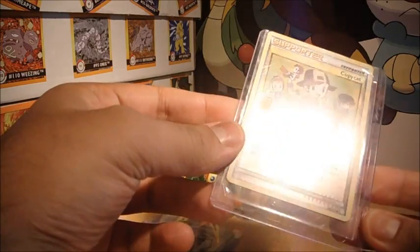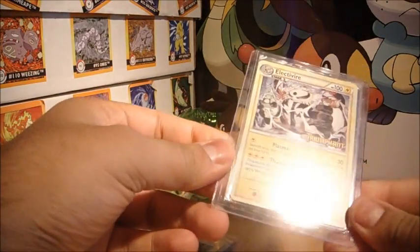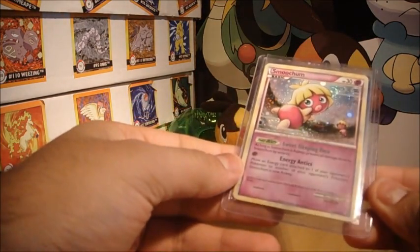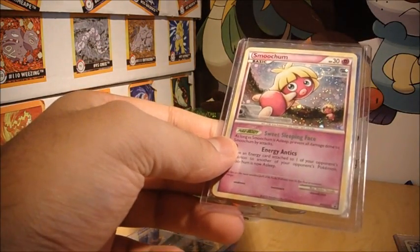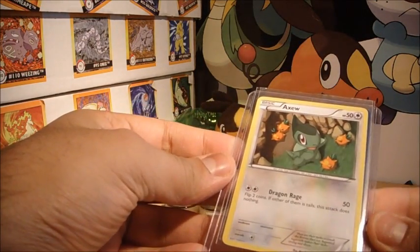I've got a Copycat, which is a promo — which is cool. Triumphant Electivire there, this is the pre-release non-star; I've only got the star version, funnily enough. This is the Smoochum promo, which for some reason I didn't have — from one of those blister packs — that's awesome, I'm really glad I got this. And an Axew, which is another promo.